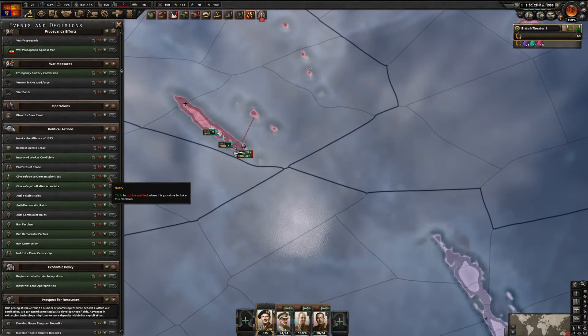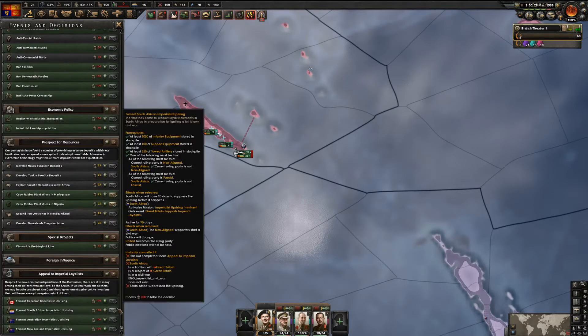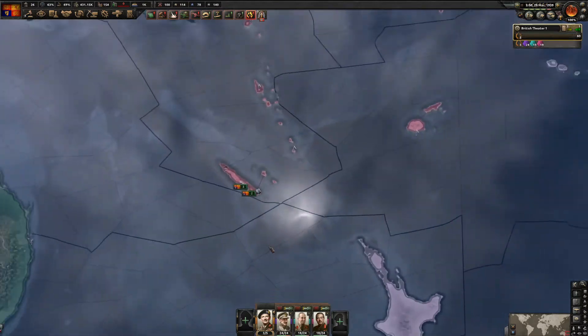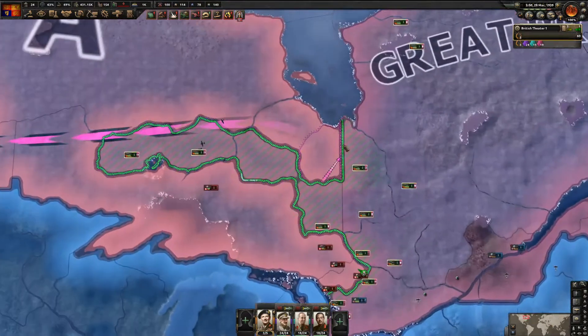We should be able to take the New Zealand decision soon - we just need 100 political power. Iran is capitulating. Canada is also almost capitulating.